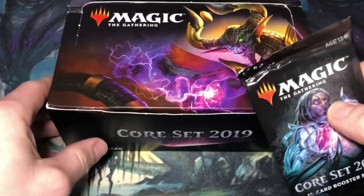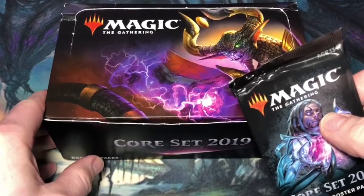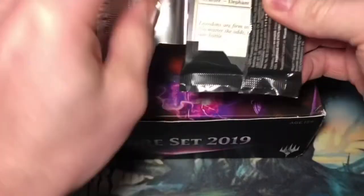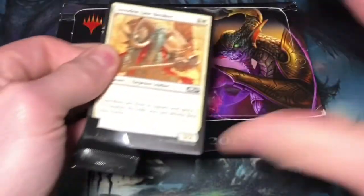Tezzeret is on the front. Still looking for my first Planeswalker out of the box — hopefully this will be the pack.